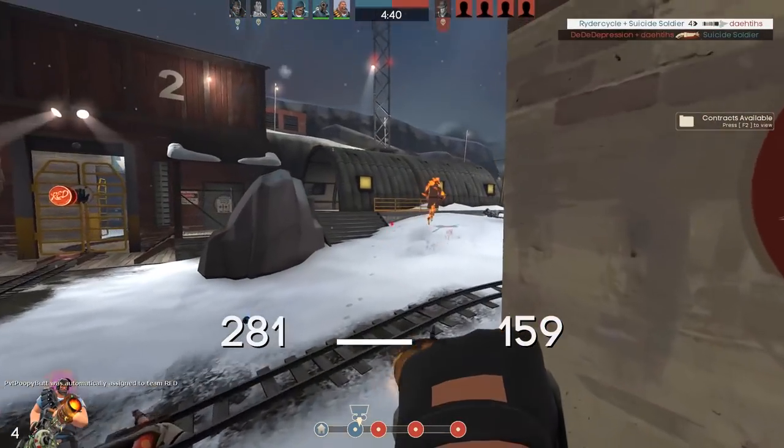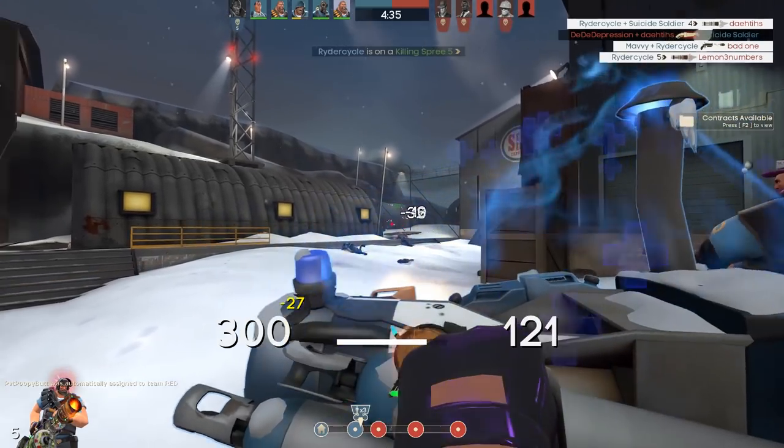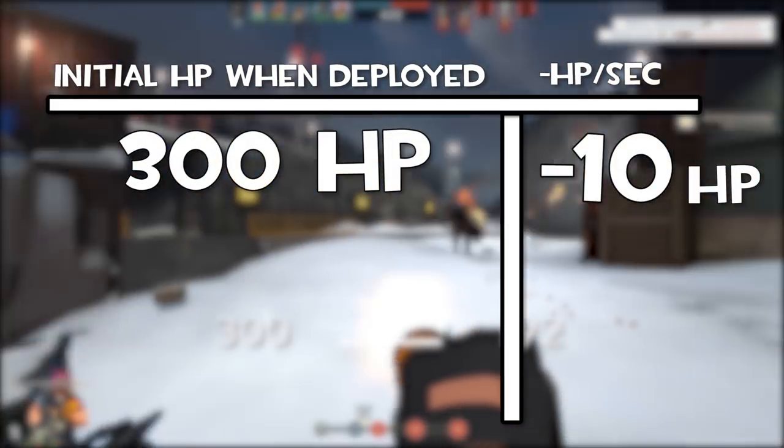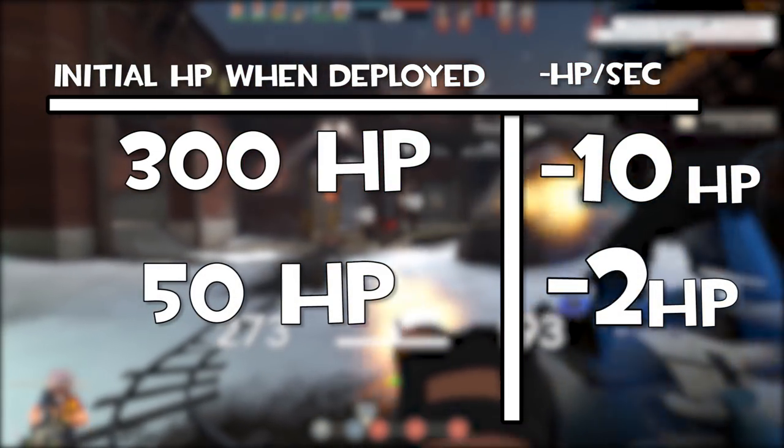It's also important to note that the rate at which it lowers your max HP is determined by the amount of HP you have when you pull this weapon out. Meaning if you pull it out at max HP, you lose 10 health per second, but if you pull it out when you have like 50 HP, you lose like 2 health per second.